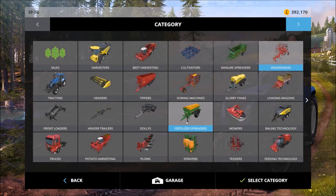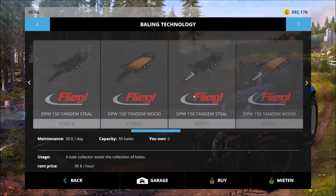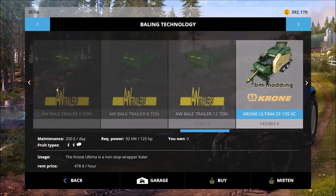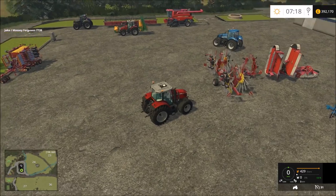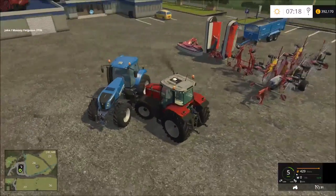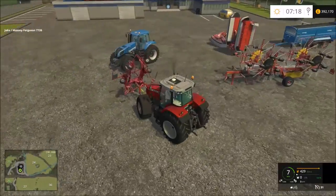I'll get a baler as well since I'm going to be doing round bales. There's the Krone. I'll get pallets in the back of the gator at some point — that kit came to 143,000 pounds, which is a lot. I'll get that a bit later; I don't need it just yet.